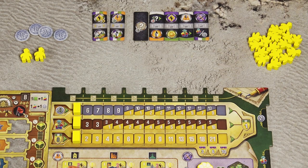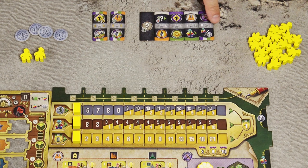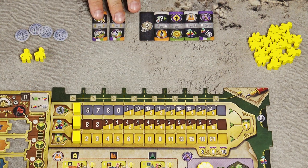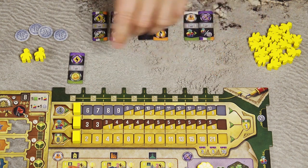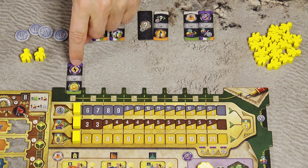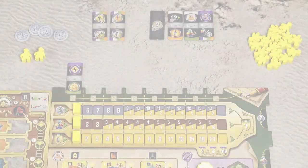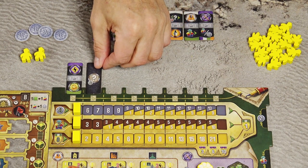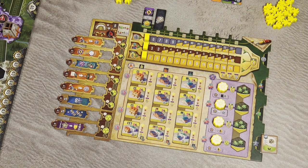Now let's explain each main action in detail, starting with playing an action tile from your pool to the top of your player board. Each player starts with 5 standard action tiles (plus 2 special tiles if you chose Experiment B, unlocked later). One of the 5 is the Special Directive. Choose a tile, place it in the leftmost empty space on top of your player board, and perform 1 or 2 optional actions in any order. If you play the Special Directive, you can choose any of the 5 basic actions with a 1-coin discount.